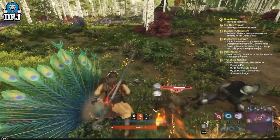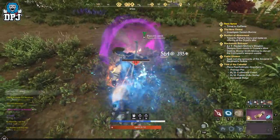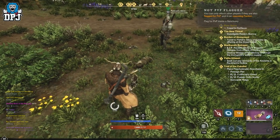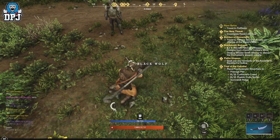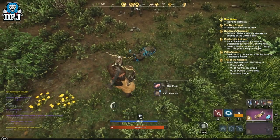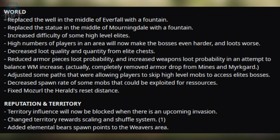You can check out all the sources yourself, but for the most part I can tell you what I'm seeing — these have definitely happened in-game. So these are the unofficial changes that landed with patch 1.1, the November update. Starting with world changes: they replaced the well in the middle of Everfall with a fountain.